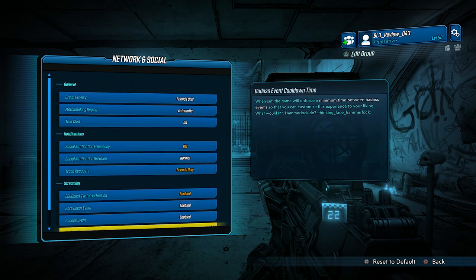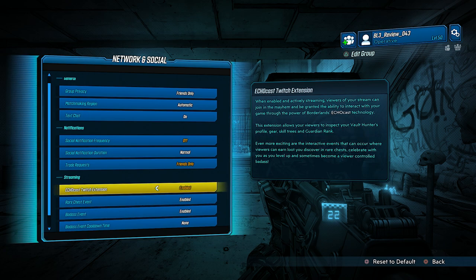There's also the Echo Cast stuff. If you ever do any kind of streaming, you're going to want to turn this on because the Echo Cast Twitch extension is absolutely awesome. When enabled and actively streaming, viewers of your stream can join in the mayhem and will be granted the ability to interact with your game through the power of Borderlands Echo Cast technology. This extension allows your viewers to inspect your Vault Hunter's profile, gear, skill trees, and your guardian rank. Even more exciting are the interactive events where viewers can earn loot that you discover in rare chests, celebrate with you as you level up, and sometimes become a viewer-controlled badass.